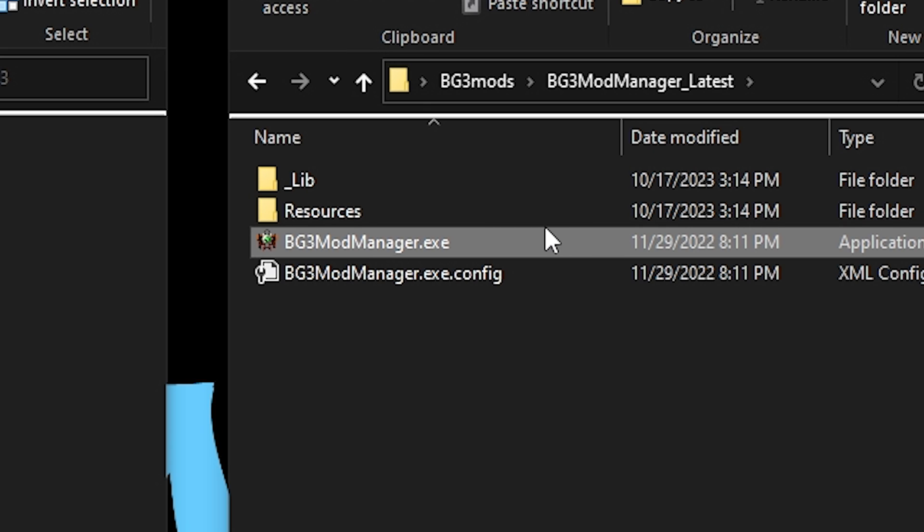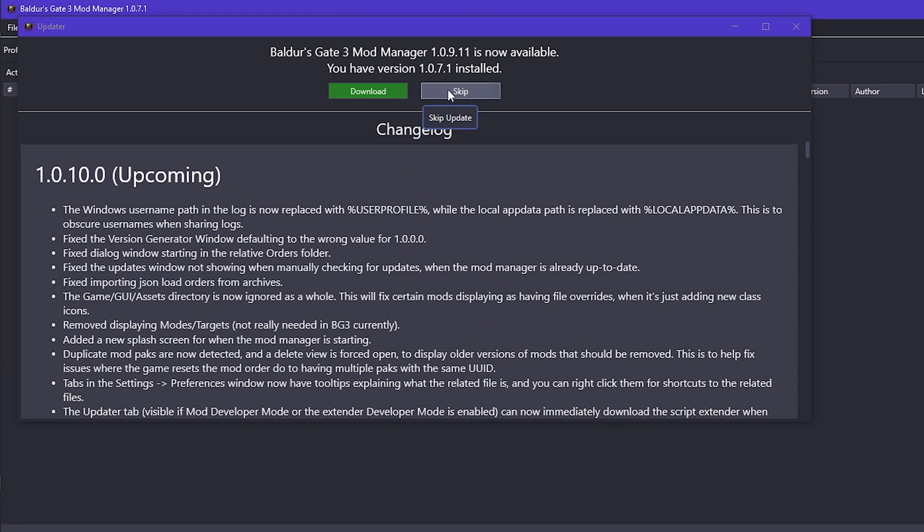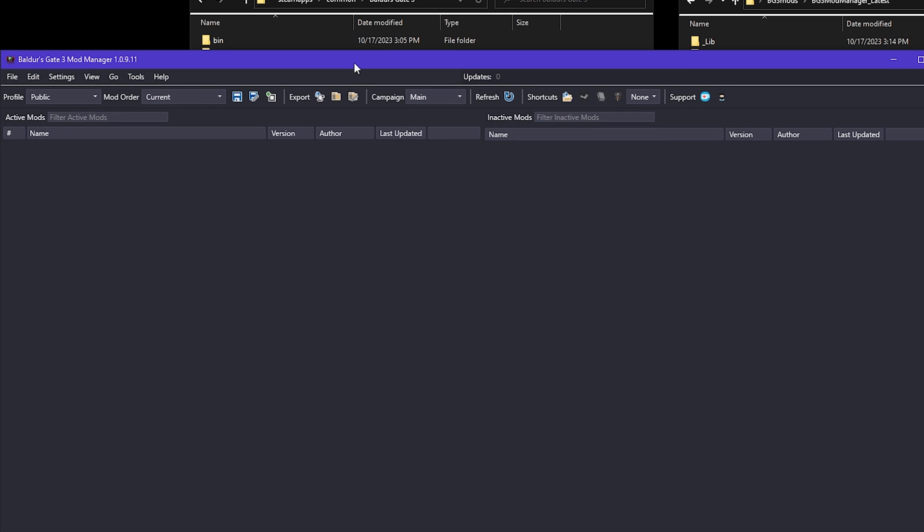You'll see an executable file here called bg3modmanager.exe. Go ahead and open that up and run it. There's a new version available — go ahead and download that, and it'll update automatically for you.